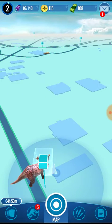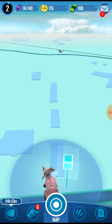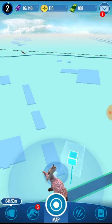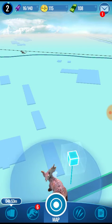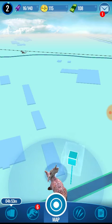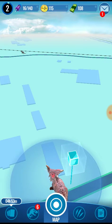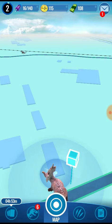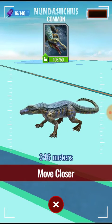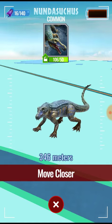Here's the map. You can actually see dinosaurs within your immediate scan range. That one right there at the top of the screen — let's see how far it is. Very small, trying to tap them. There we go — 345, 346 meters. It's telling you to move closer.